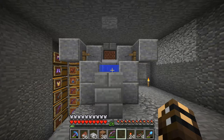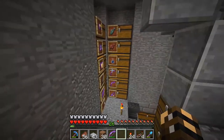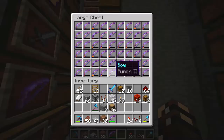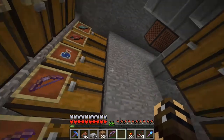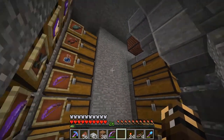AFK fishing is great for early game. You can get yourself a ton of XP and enchanted books and other resources. But there comes a point when you've got so many enchanted books, so many bows, and so many fishing rods — not to mention all the fish — that sorting out all these chests actually becomes a bit of a nuisance.